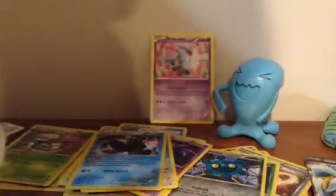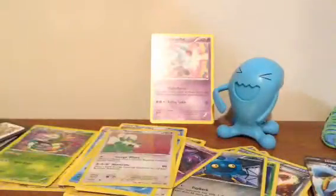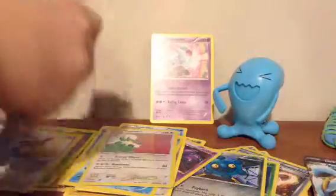So those two are for me, baby. You already have a Tornadus in your binder so that's mine too. I gotta put these with the Radiant. So we got two EXs at least and a holo, which was nice.